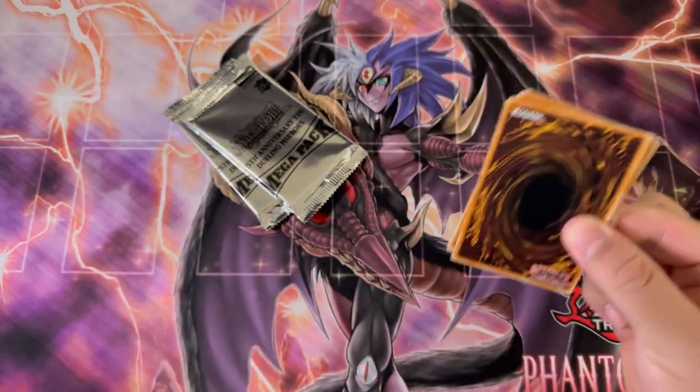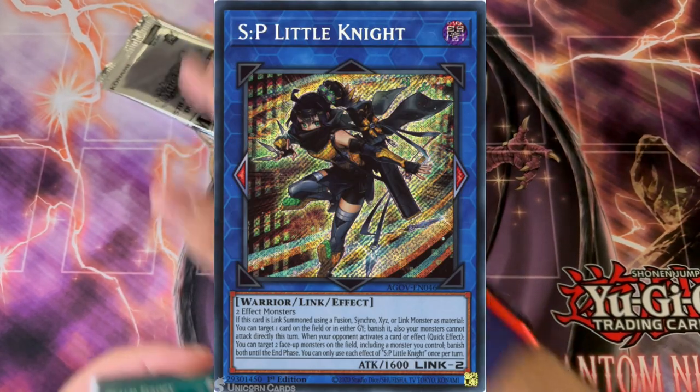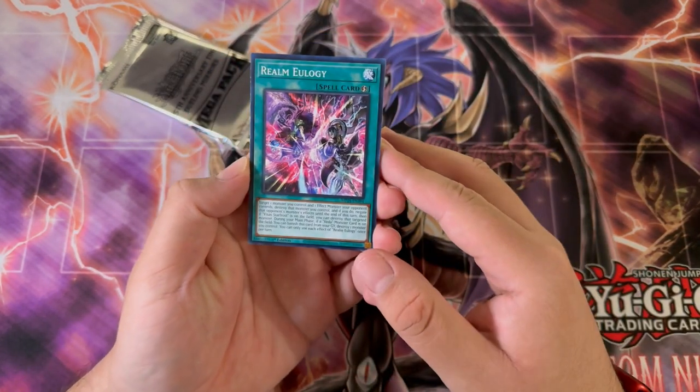You guys heard me complain about this. I'm pretty sure a lot of people have been complaining about the set. Pull rates are pretty crazy because there's just so many things included in here. They're also kind of pulling the demographic apart — including a lot of Nostalgia Bait, but also a lot of meta cards. I'm not really trying to pull anything meta unless it's valuable.